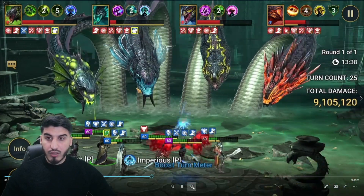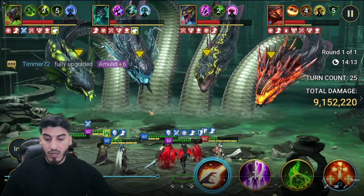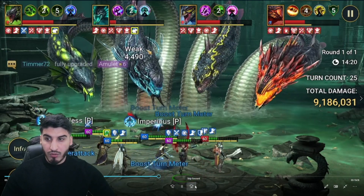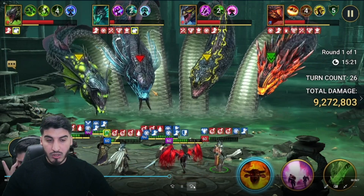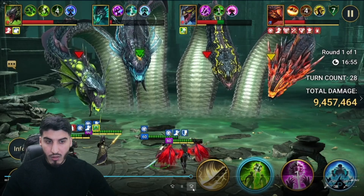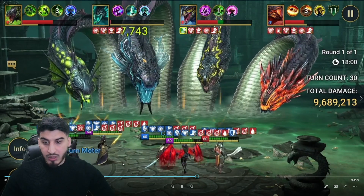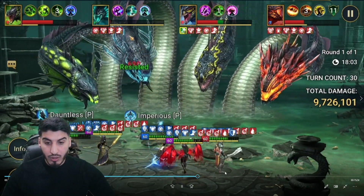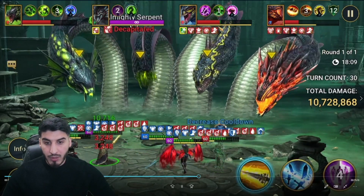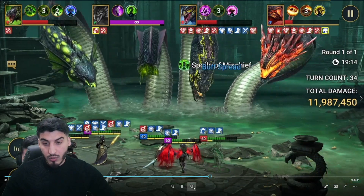9 million at 23 turns. They've got another cloud up which is fine — as long as we stop Wrath from getting buffs we're okay. With one head we're coming up to around 10 million damage before this head dies. Our Torment head is about to die, and Mischief has already eaten our Royal Guard, so we have a second enemy max HP proc from Royal Guard. Then we get nice RNG with a decreased cooldown, so Husk is going to do another enemy max HP hit.